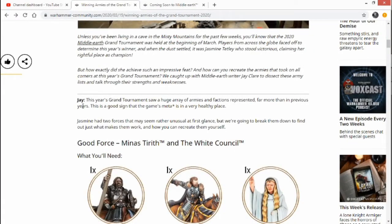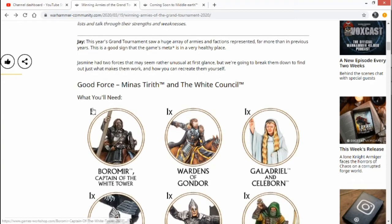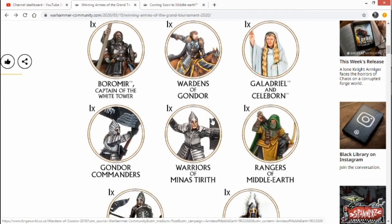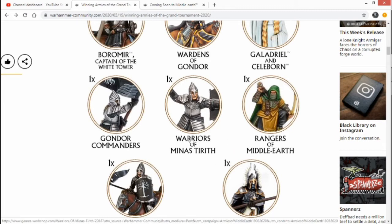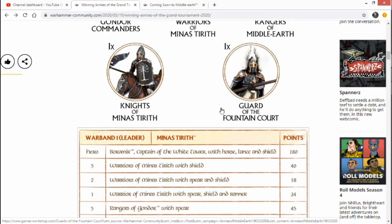First we've got Jasmine, who brought Minas Tirith and the White Council. The list includes Boromir, Captain of the White Tower — a fantastic pick straight away — the Warden of Gondor, Hurin, and then Galadriel and Celeborn. Galadriel especially is an amazing spellcaster. Then you've got Gondor Commanders, Warriors of Minas Tirith, Rangers, Knights, and Guard of the Fountain Court. That's a very good selection — a nice all-round list.